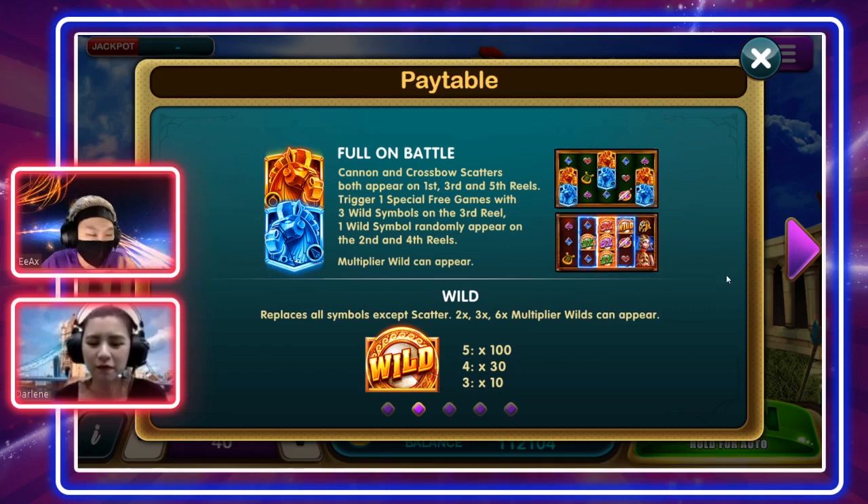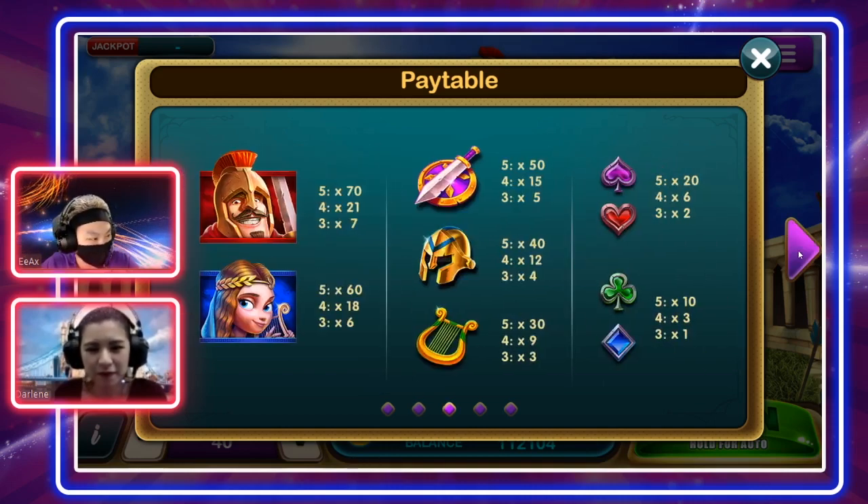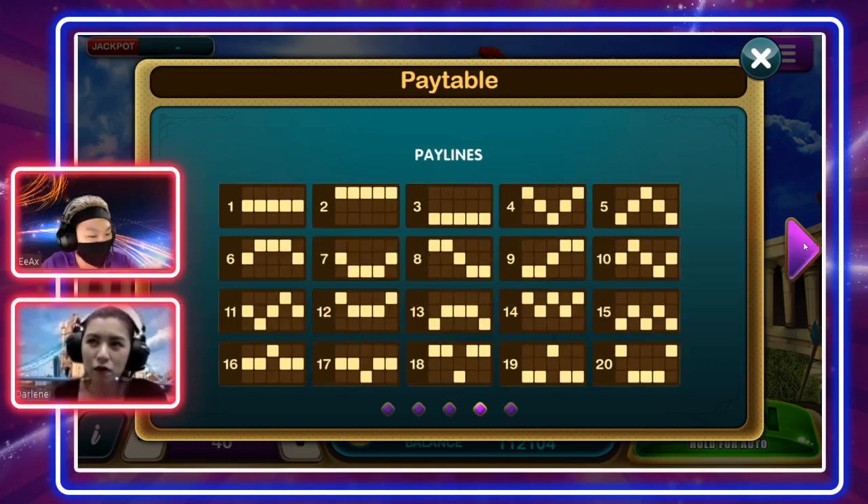We are actually looking forward to hitting a free game later. If our players don't really understand, please stay tuned to our spinning content. The wild symbol replaces every symbol as usual except the scatters. But beyond that, the wild symbol can also trigger a two times, three times, or six times multiplier — that's one of the special features here. You can see all the symbols that appear in the game, totaling nine symbols not including the scatters and wild.